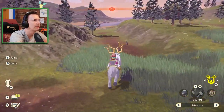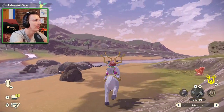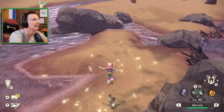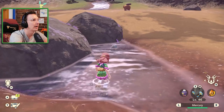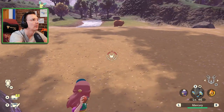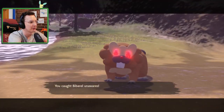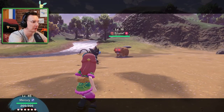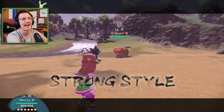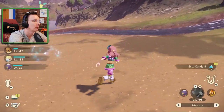I wonder if we can fight the Bibarel down here — probably, right? It's part Water type, and we have Mercury. Thar it be! I'm trying to sneak up on it — catch it unawares. Going down, homie. Now we get the first strike. Level 16 — we can absolutely destroy this thing. We're just going to go in strong style, Thunder Fang, destroy it. It's dead. No chance. More XP candy! Yay!